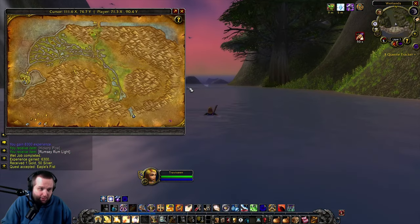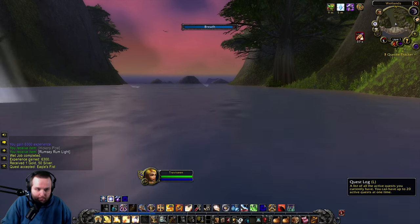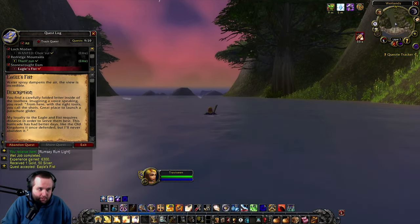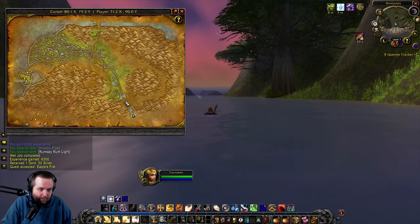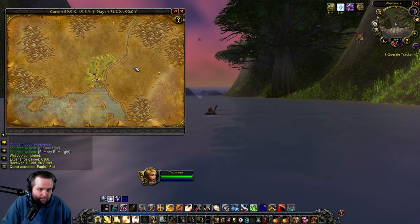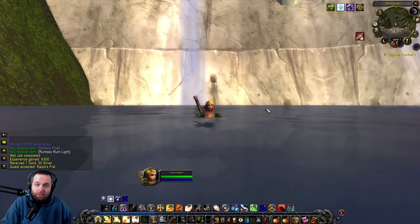And this was actually a good thing, because I ended up spawning near here — there's a graveyard. I took rez sickness, and it got me closer to Menethil Harbor. Now we have to do the Eagle's Fist quest, which I believe is just up here in Hillsbrad. So that is where we will be going next. Here we are at Thoradin's Wall — it is at the border of Hillsbrad and the Arathi Highlands.